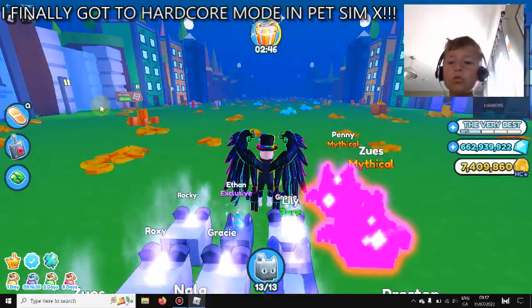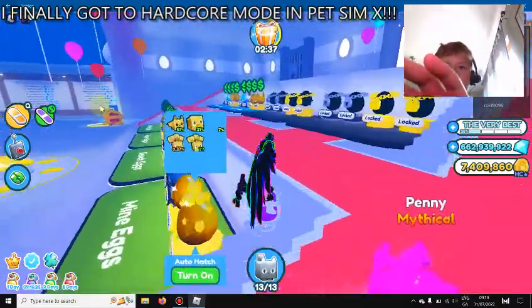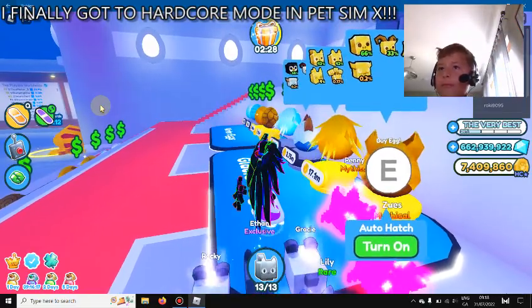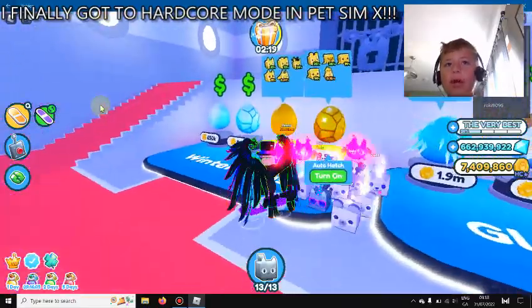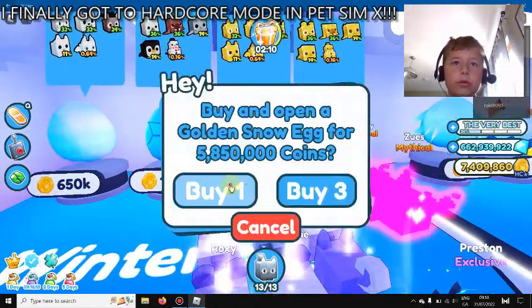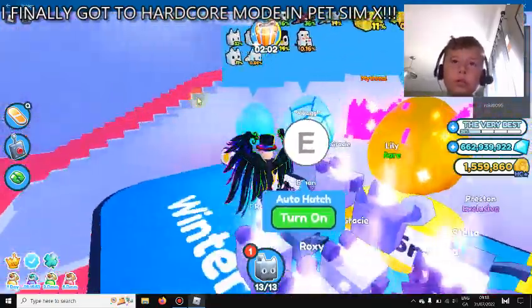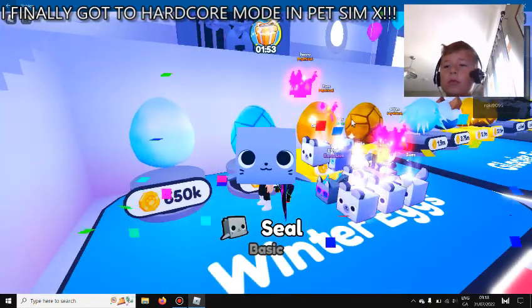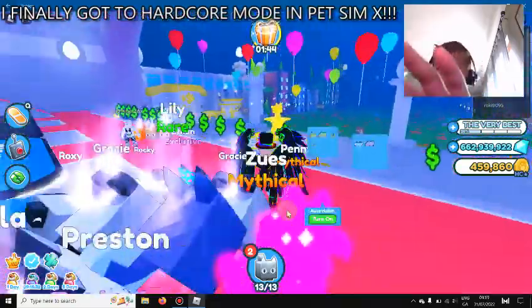Alright, let's go to the eggs and hatch some eggs. We have seven million - that's good. I'm in glacier island so I can only hatch certain eggs. Something costs five million, I think. Let's hatch that egg twice. We got a golden snow dog - okay, not the worst, not the best. Next one - we got a seal. Okay, I can't hatch anymore of those.